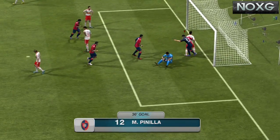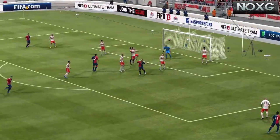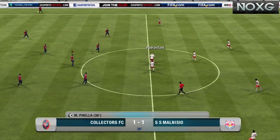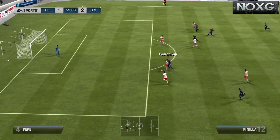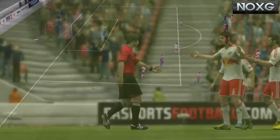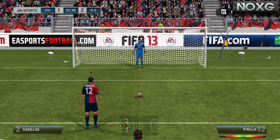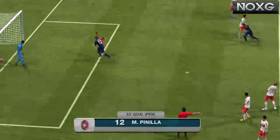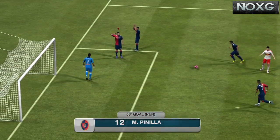Look at that — a volley and a half! Pinella being an absolute tank. He chests it down, controls it, and then just volleys it with his right foot — beautiful play. He battles again and wins another penalty, so he gets a hat-trick of penalties in this review. Vidal has 94 penalties but Pinella with 92 smashes it into the top left-hand corner and bags himself another goal.